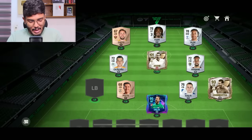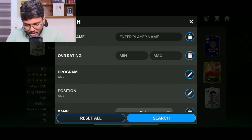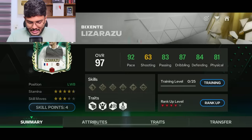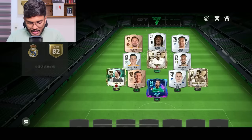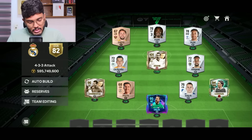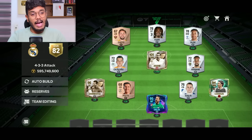I can shift Zambrota to right back - he won't lose much rating - and use Lizarazu at left wing back. Using the skill points to minimize rating loss, going with Balanced and Complete Wing Back. Actually, putting Lizarazu in the right back gives us one extra rating, so we'll do it that way. Now we have our fullbacks sorted and the center back covered by the Pots guy - we just need one more center back.